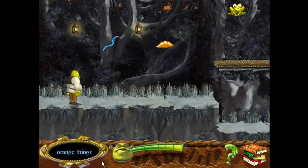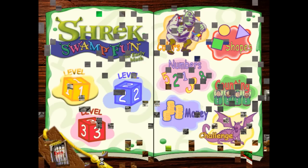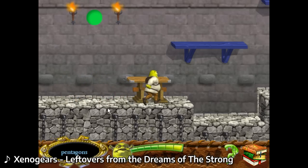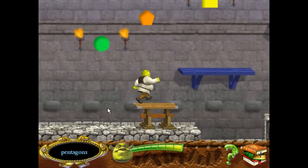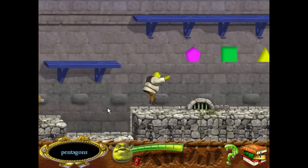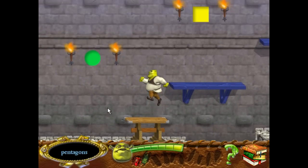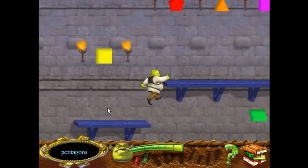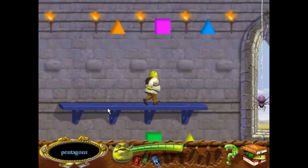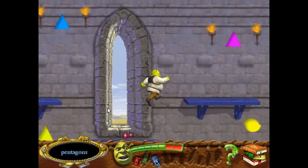Find all the orange things. Really, really don't want to do that. Find all the pentagons. I just love how this tricks you into thinking you're playing a video game. Chat seems to know of some kind of meme — some rare elusive meme involving this game or this area that I don't know about.